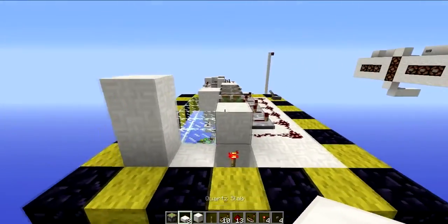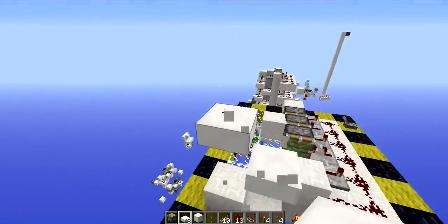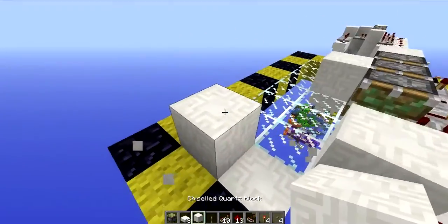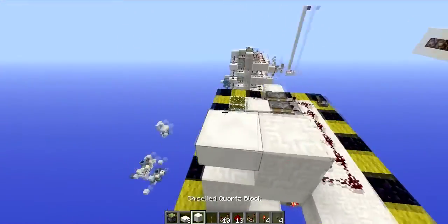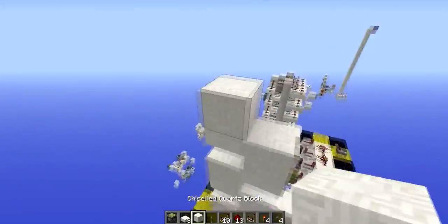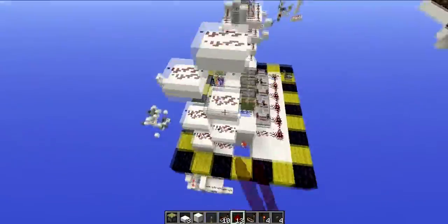Now it always amazes me when I see people building these, because they do some weird thing like they place all this — no, don't do that. All you have to do: place a block on top of the slab and a slab there. That is all you have to do to build a quick and efficient slab staircase. Then break out those blocks when you're done and fill it in with redstone. Simple as that.